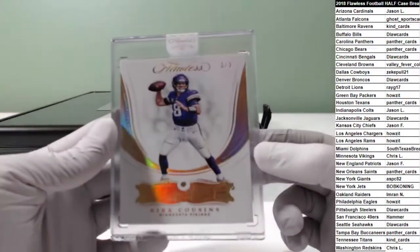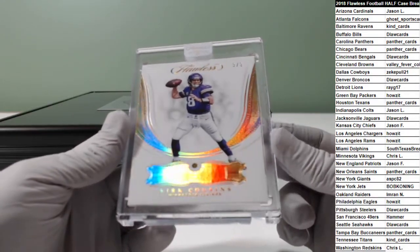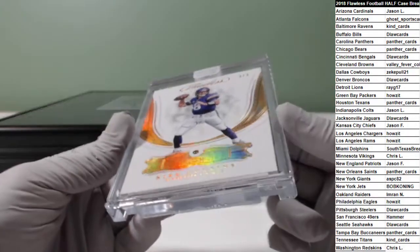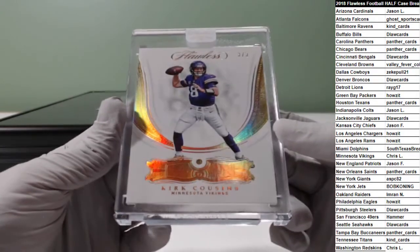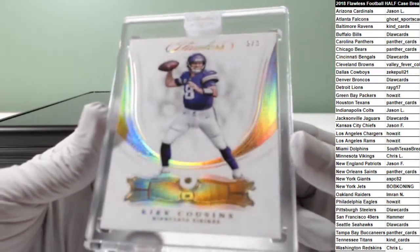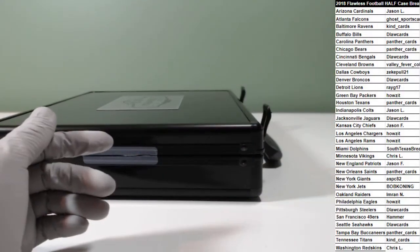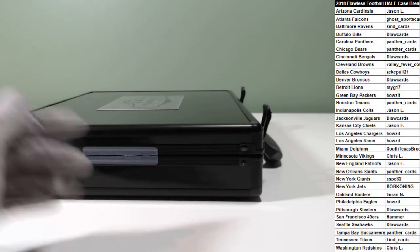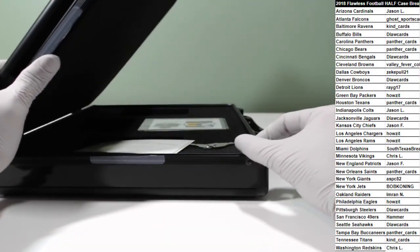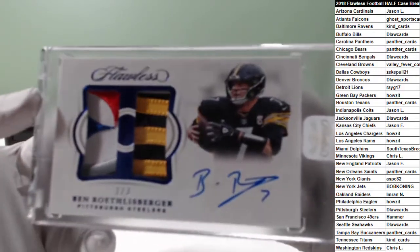For the Vikings — three of three Kirk Cousins. Another one for Chris. That's like the yellow diamond, the Canary one. And then we got — wow, look at that patch — for the Steelers, logo patches, two of three. Big Ben.